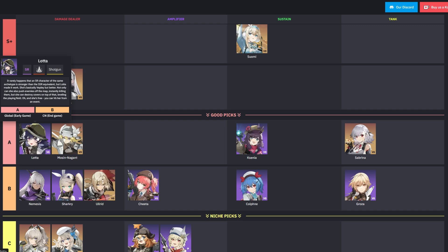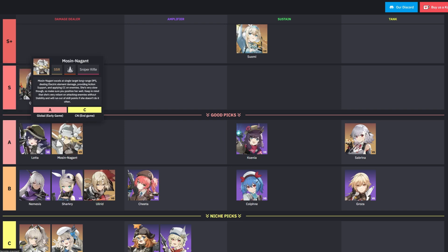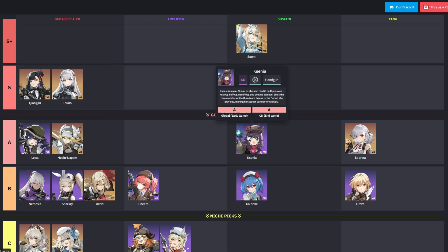The A tier consists of Lata, Mozanagant, Xenia, and Sabrina. Lata shines with her strong AOE attacks, particularly effective against enemies with the Frostbite debuff. Her ultimate ignores cover damage reduction and can grant an extra command when hitting multiple targets. Mozanagant is a long range sniper specializing in single target damage — she applies the Paralysis debuff and excels at taking down priority targets from a distance, although her lack of mobility can be a drawback.